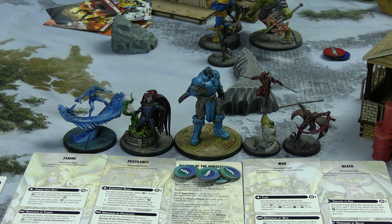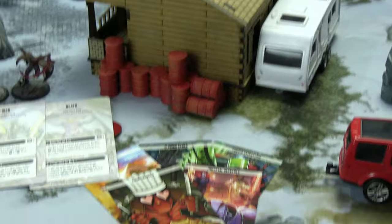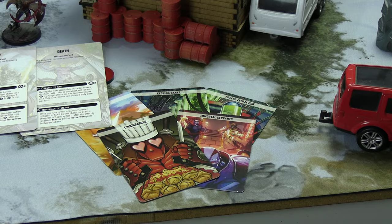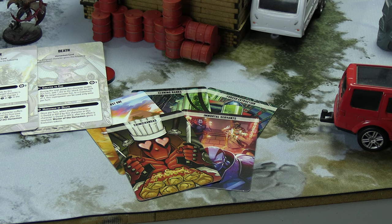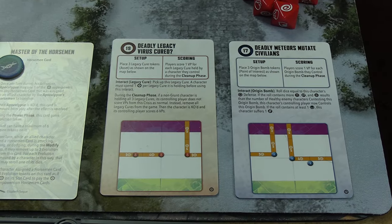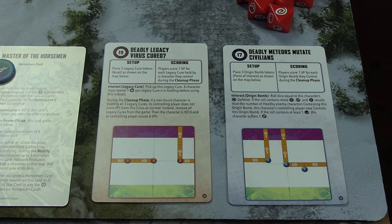We went into much more detail in their first showing on the channel, so I encourage you to go back and watch that. Their tactics cards are: Cloning Banks, Forced Extraction, Chimichangas, and Immortal Servants.